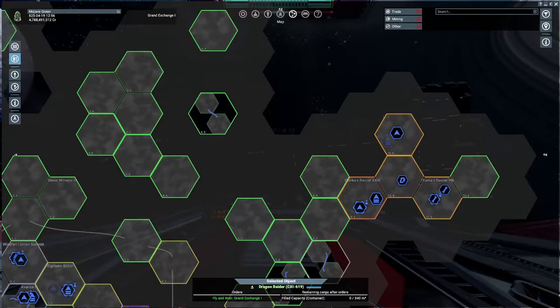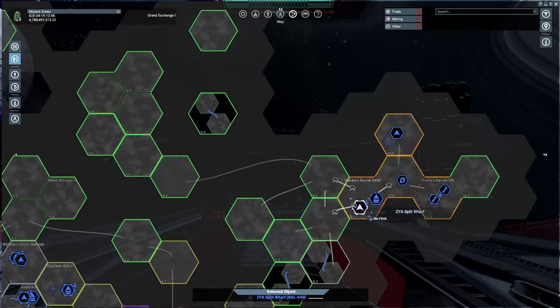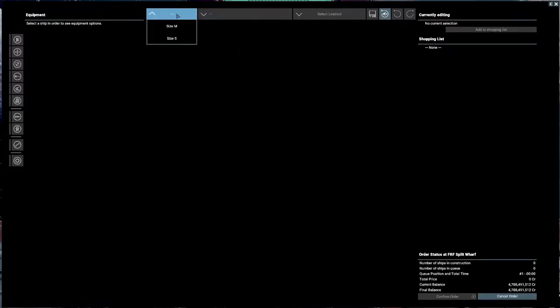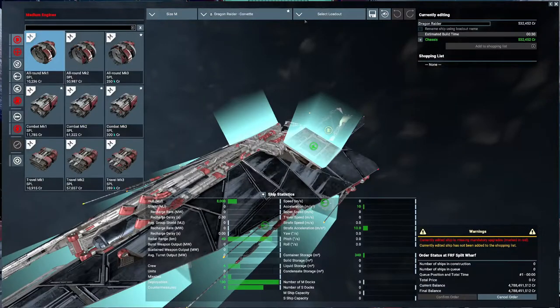To buy a Dragon Raider, you have to go to the Free Families War. The Zyre's Patriarch only sells the dragons. There we go — Ice Ships, select Medium, Dragon Raider.